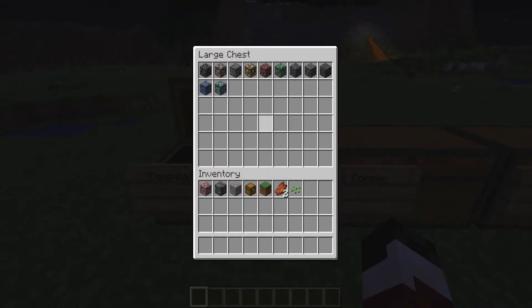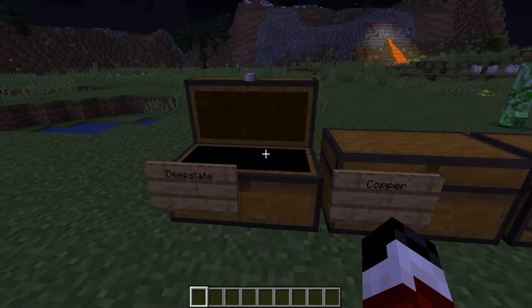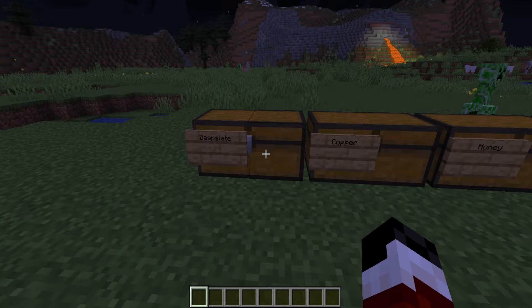First thing is the deep slate. Deep slate contains the normal ores but it's a harder substance — harder to mine. Think of it as like an obsidian upgrade for the materials. You'll only find these at Y-level 5 or below, down into what I call the negative caves, because you find them at the negative coordinates. They don't have that in just yet — that will be in part two of the Caves and Cliffs update.